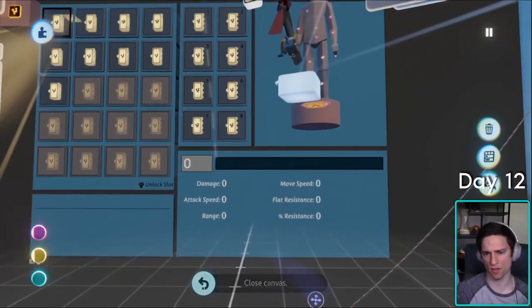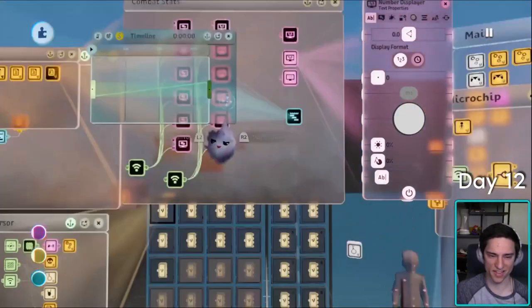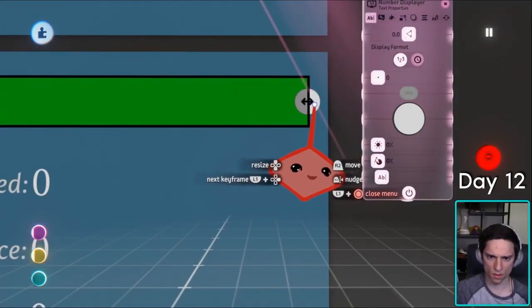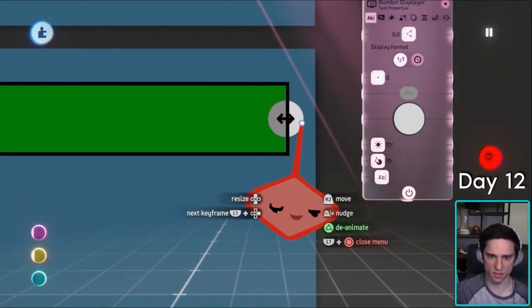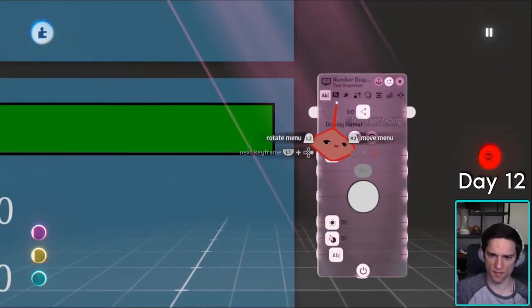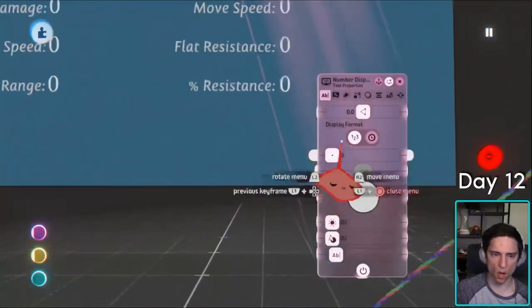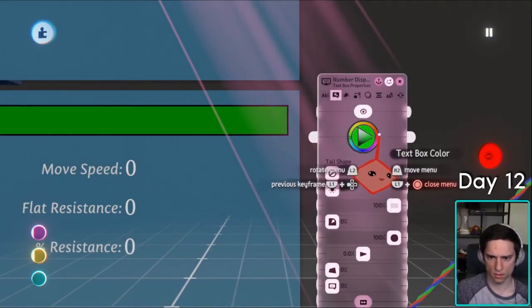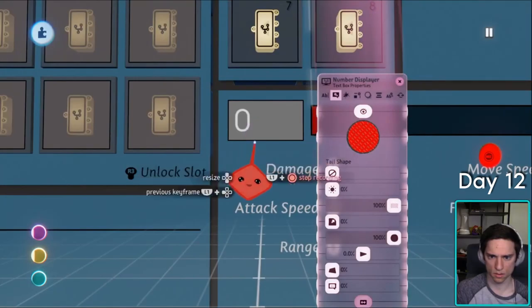This is going to be your combat level and your health bar. I was actually selecting the wrong element, so that's probably why. So for this keyframe, it's going to be all the way to the left and red. And that's how you make a health bar. So if we move the playhead, this is what it looks like.